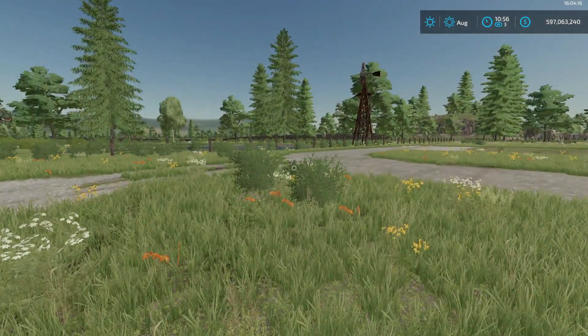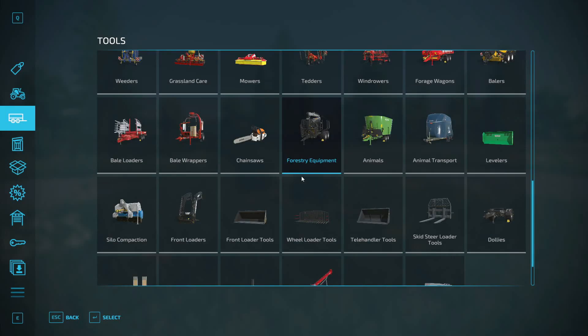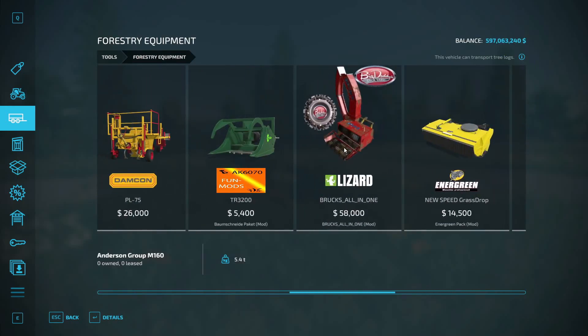What you need to do is go to your shop, go to farming, forestry equipment, and this should be in there. If not, it's available on the giant board, and it's the Bruna all-in-one.